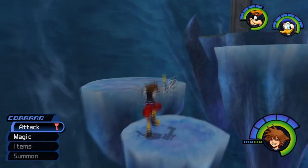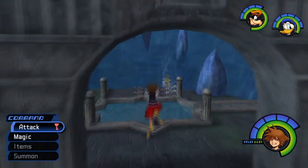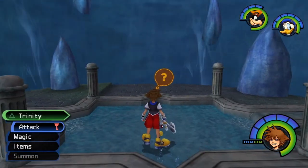On your way up from the initial start point of Hollow Bastion, you will see a white trinity in the middle of a star on the floor.